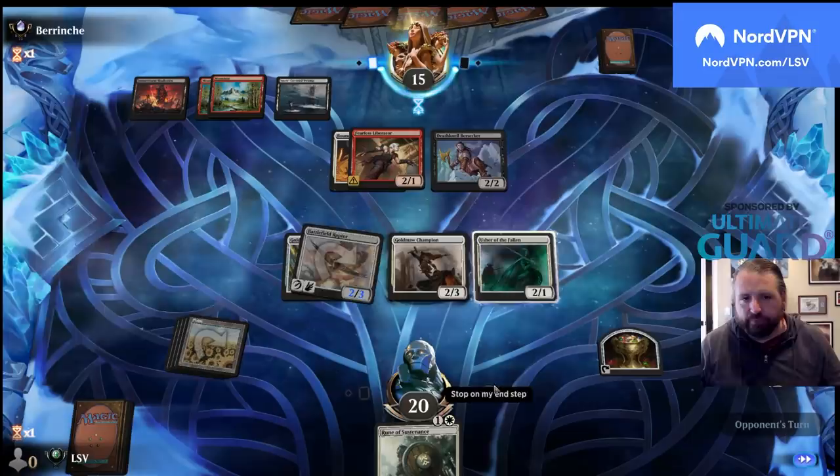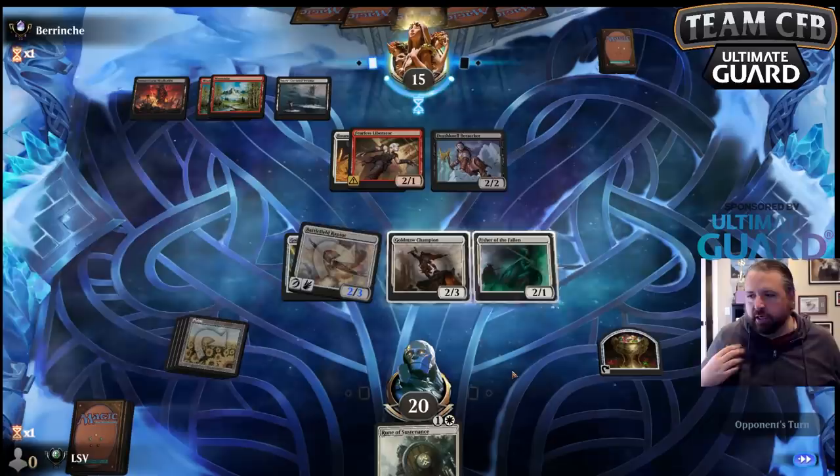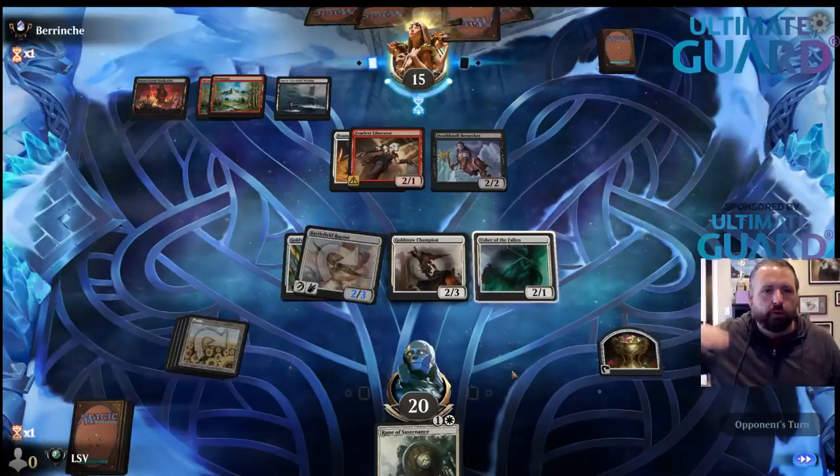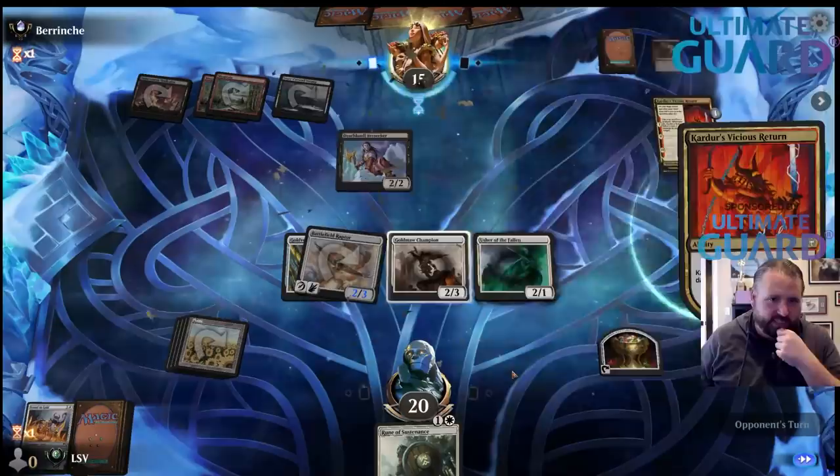Equipment has been pretty bad in the last couple of sets for a long time in limited, so people just mentally put equipment lower on their pick order. That card owns a Bound in Gold pretty badly — Cosmos Elixir is actually pretty nice.